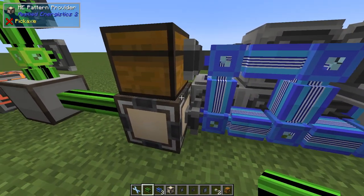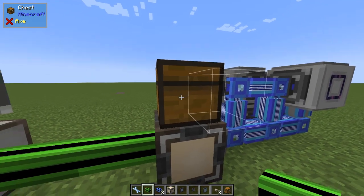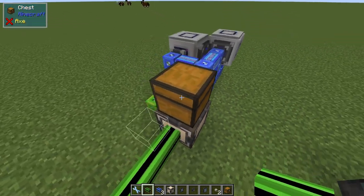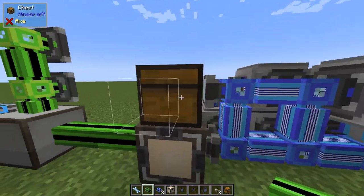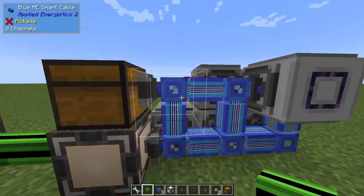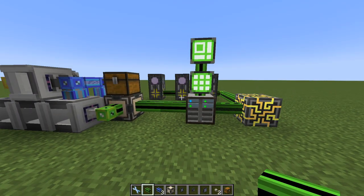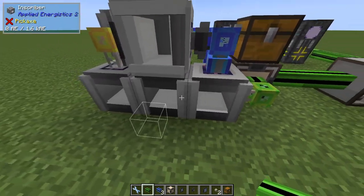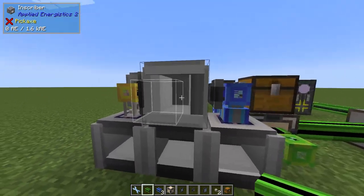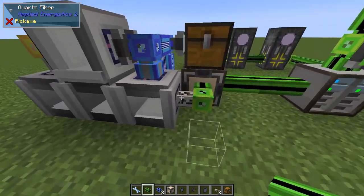We can see that we have no connection from the pattern provider. We send all the stuff into the chest - there's nowhere else to put them because this export bus cannot receive them and this cannot receive them. Over here we only have power connected. And then again the export bus will send them back. So the blue and green are completely separate networks.